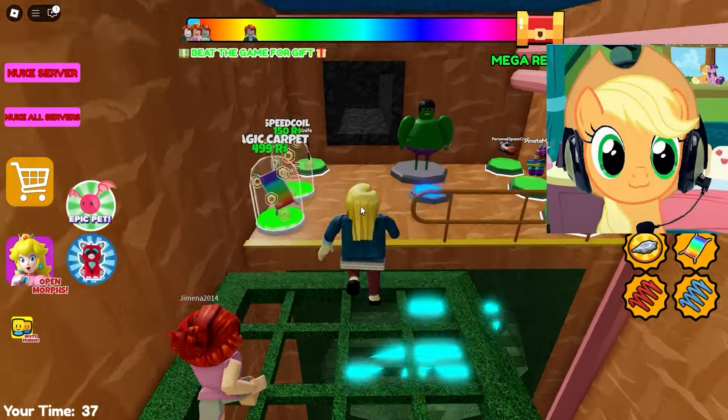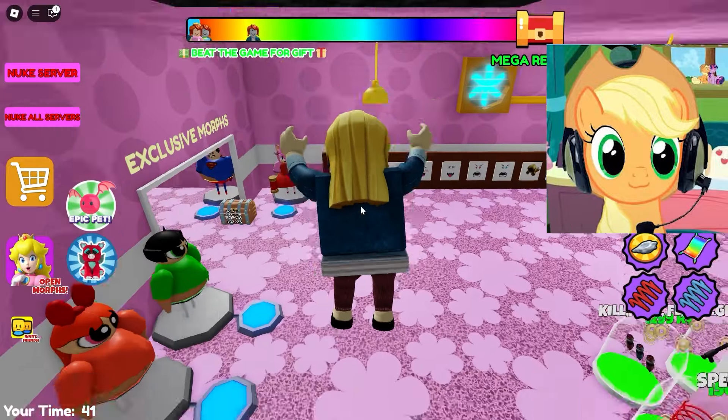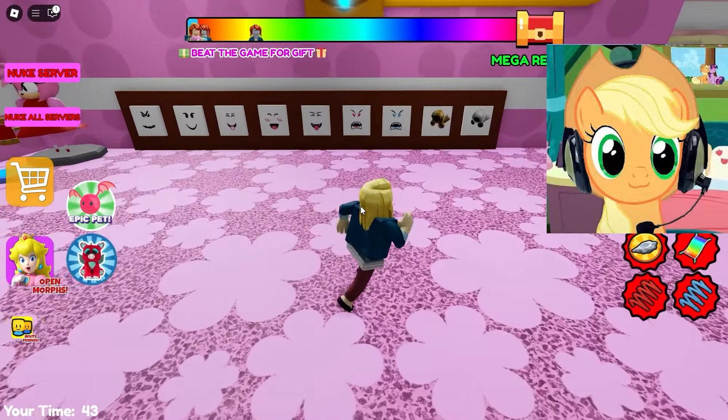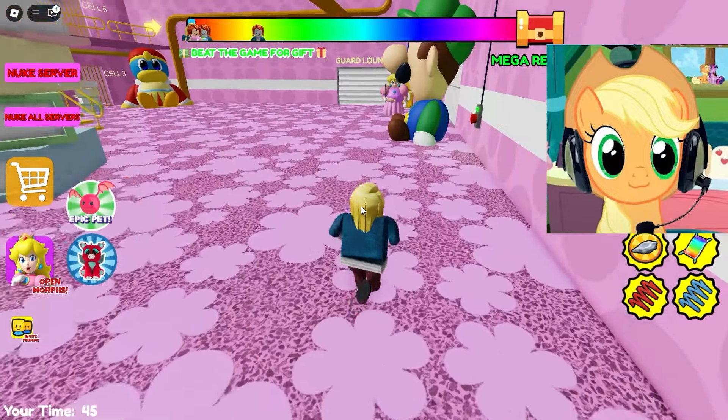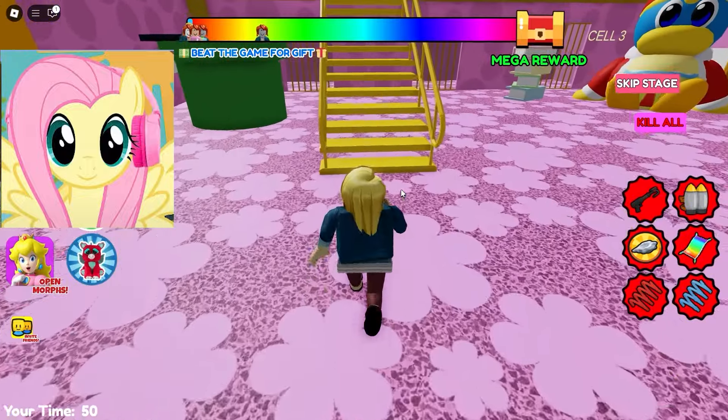Here we clicked the button that raised the platforms. Through them we'll be able to go to the next ventilation, which will take us to another location. I'm already waiting to see what it will be. It looks like this is the main room of the prison. Here goes Anya.